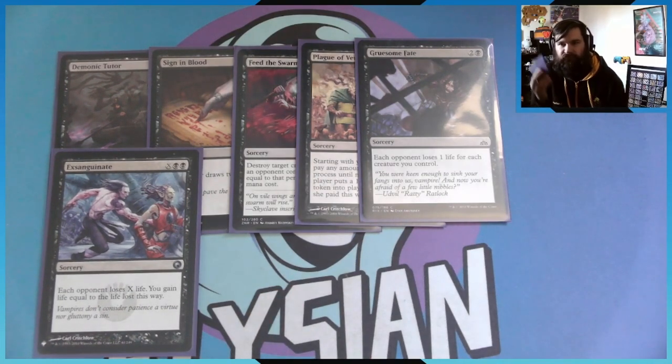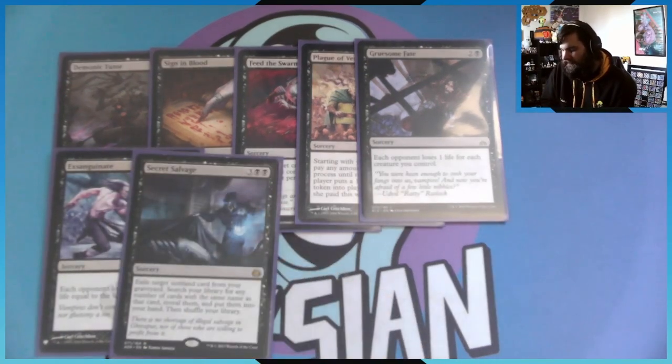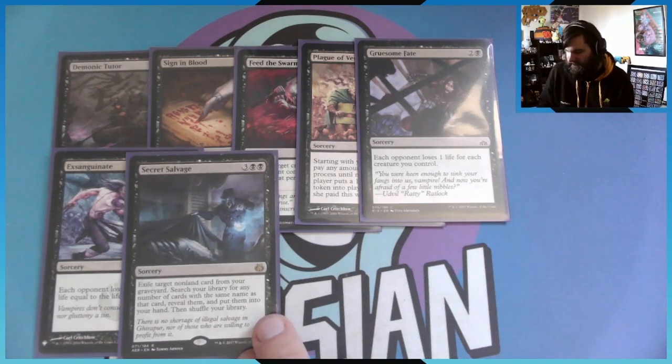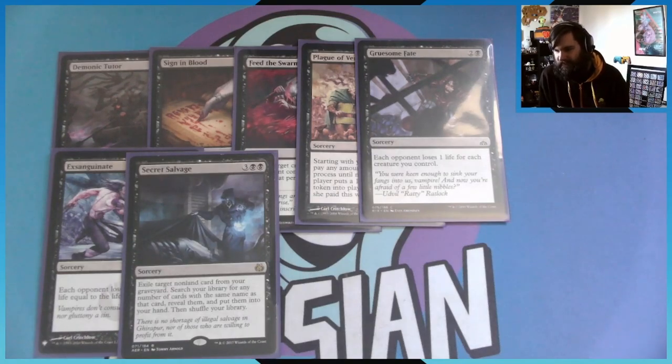For two of the big reasons why I have 27 Rat Colonies: Secret Salvage — exile a non-land permanent from your graveyard, then search your library for any number of cards that share the same name and put them into your hand. So you exile one Rat Colony to get all the remaining Rat Colonies in your deck into your hand. Even though I have to discard down to hand size at end of turn, I don't have a Reliquary Tower in here, so I have no way to hold the full hand — but I want them in the bin.